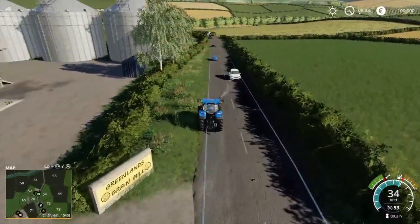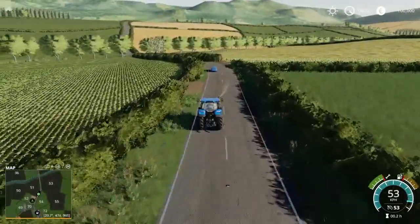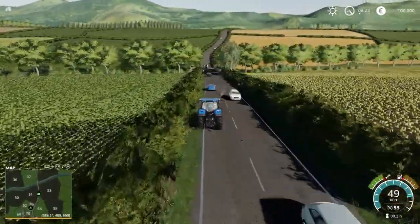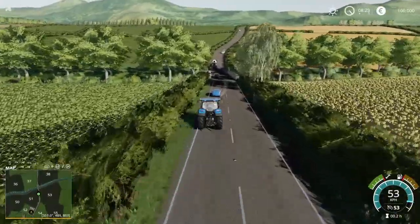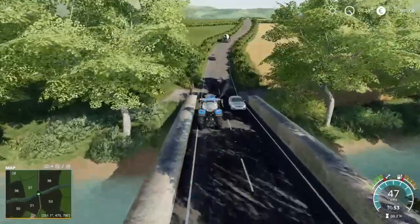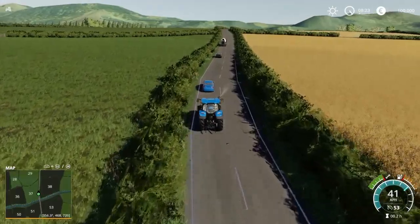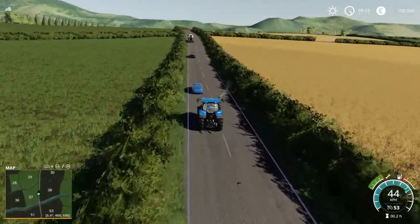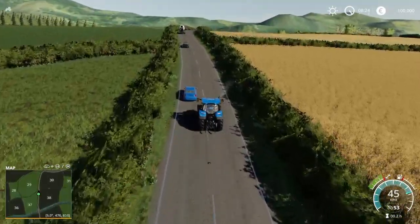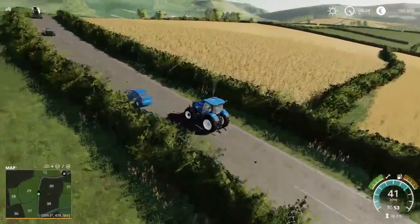I really like the lighting on this map — it's not overdone. The shadows are good, but there's not a lot of trees around the road, so it's going to be easy to see what's going on. As you can see, gates everywhere, hedges between all the fields. I don't know yet if we can remove those — we are going to try and find out. There's been no note about a secret location or anything like that.